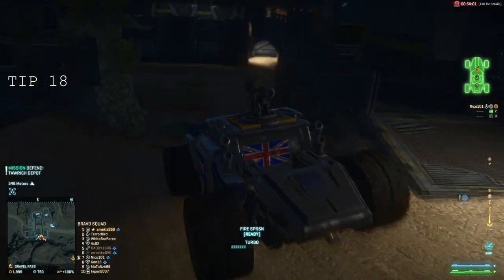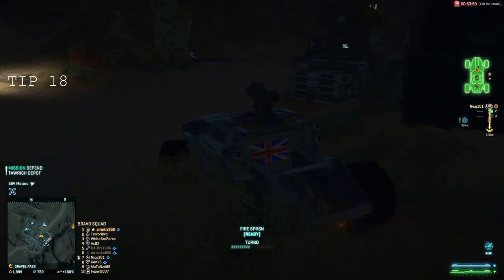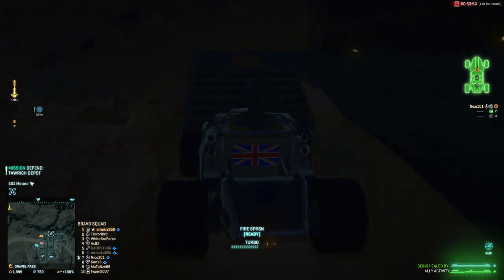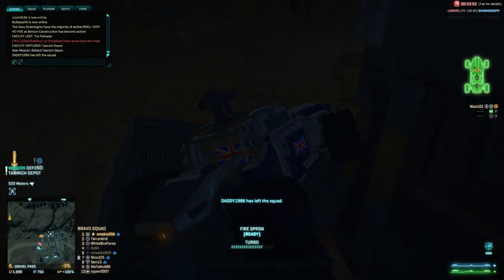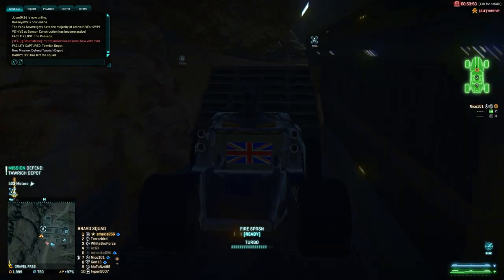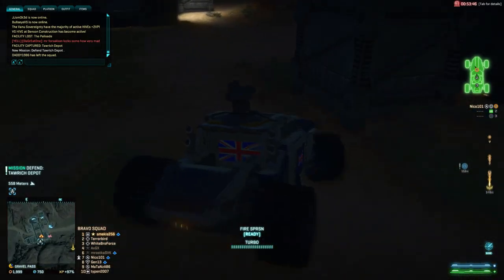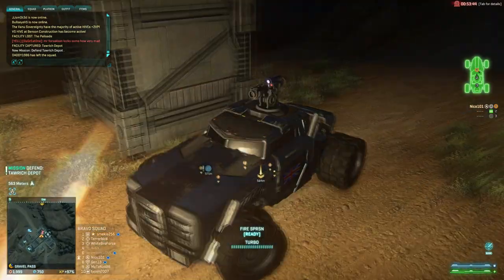Number 18. If you play solo infiltrator a lot of the time, try switching to motion spores and start playing as a team. These are more helpful for squad based play — just bear in mind that they are always visible on the map, so they will give your position away easily. But they last much longer than recon darts, and you won't need an engineer to resupply you every 2 seconds with new recon darts.